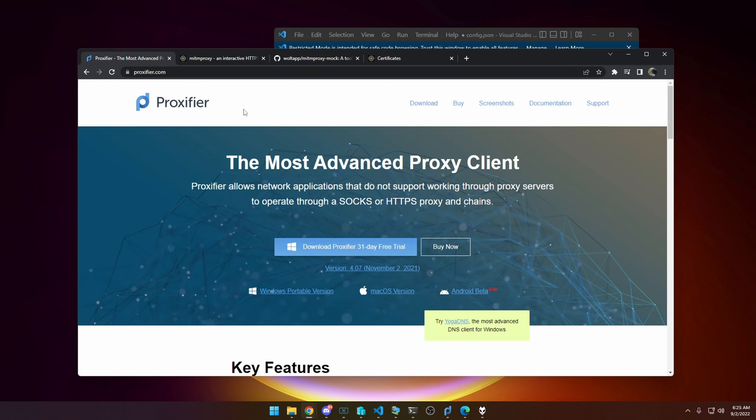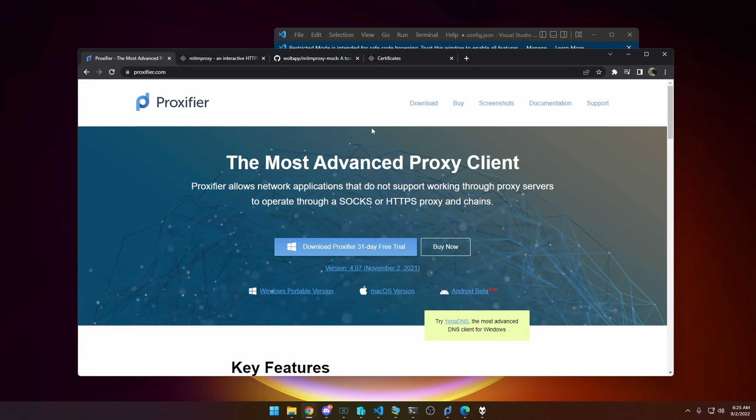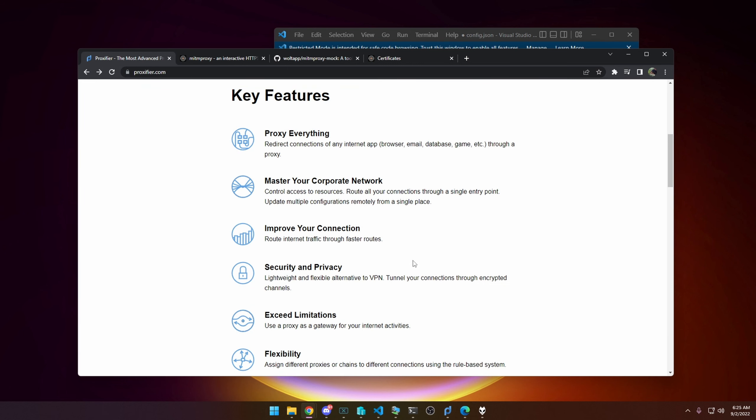The first program is Proxifier. You can download a 31-day free trial and use it for now, because with Halo Infinite Forge being delayed by two months, this will at least get you part of the way. Or you could buy it — it's only like 30 or 40 bucks. There are other ways of getting it, but I don't encourage that. Proxifier should get you most of the way through the Forge flight without Fiddler's issues.